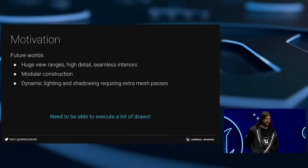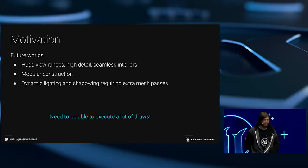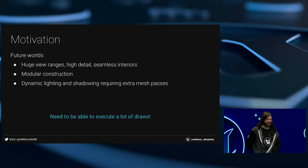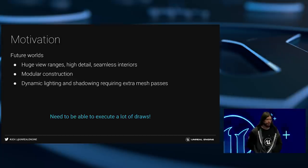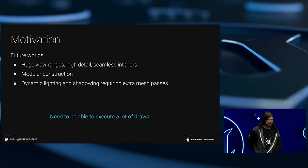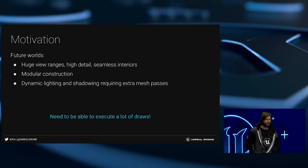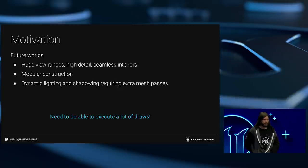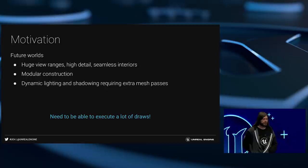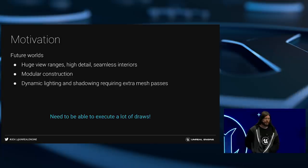Why did we want to spend a whole year doing this when we could have been making cool features instead? The main reason is the trend in games lately has been people wanting to throw bigger and bigger games at the world. You're talking massive view ranges, super high detail, seamless interiors in open-world games, modular construction for content creation, and we expect more dynamic lighting and shadowing techniques requiring more mesh passes. Bottom line: we need to execute a lot of draws as fast as possible.